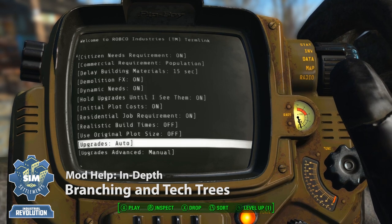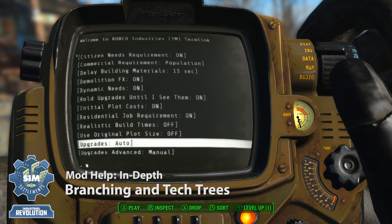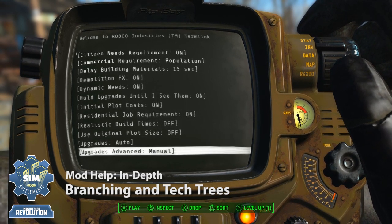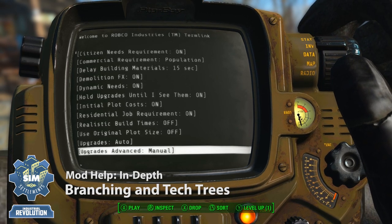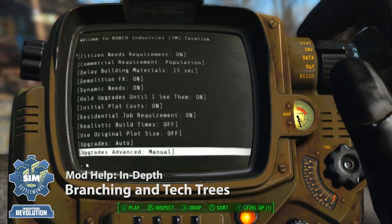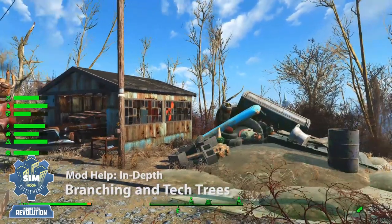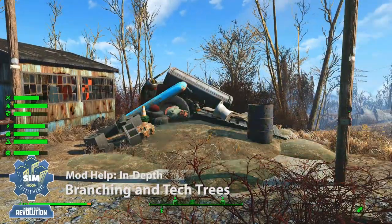Upgrades controls your standard buildings — you'll probably want to leave that on automatic, though there are reasons you might turn it to manual, which I described in that other video. But upgrades advanced specifically controls buildings that have these tech trees, which as of right now are just the advanced industrial plots. So changing this to manual basically sets it up so when the building is ready to upgrade, it will just stay at the level it's at until you issue a command to upgrade it.